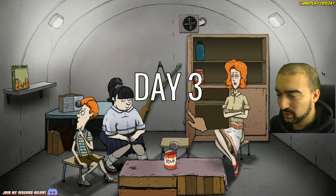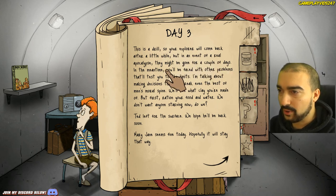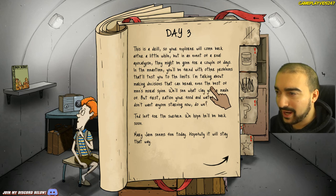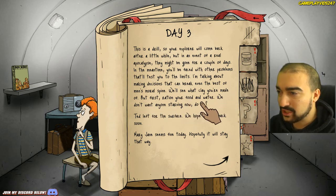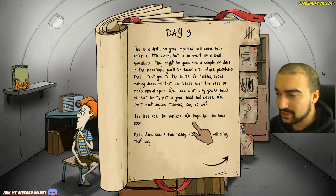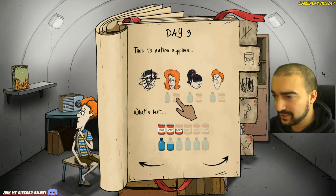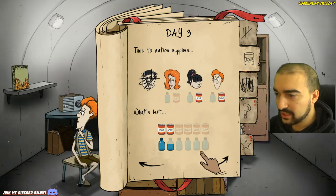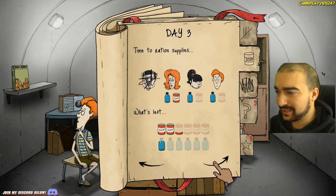Day three — what did dad get? Where's dad? This is a drill so your explorer will come back after a little while. But in the event of a real apocalypse, they might be gone for a couple of days. You'll be faced with other problems that will test you to the limits — making decisions that can break even the best of men's moral spine. Ration your food and water. Ted left for the surface, we hope he'll be back soon. Mary Jane seems fine, Dolores is doing well, Timmy is good. The kids are hungry — give the mum some water. We'll swap it up a bit.